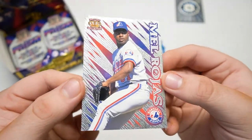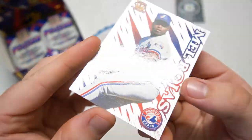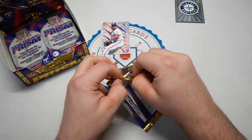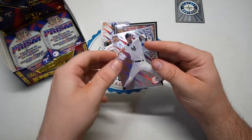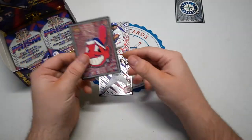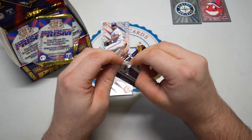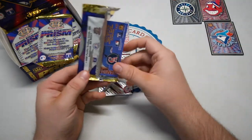Here's the base set — the back has Spanish and English. This is the look of the set: very beautiful, kind of like an etched foil on part of the card design, almost like a webbing. Hopefully we'll see more than 36 cards because we want some nice bonus cards. Jack McDowell for the Yankees — that's a nice one. And an Indians card.